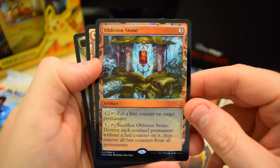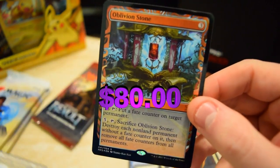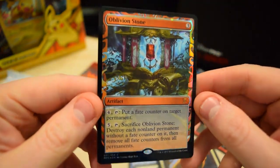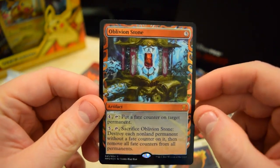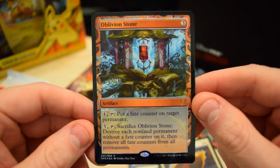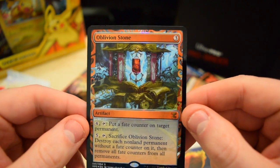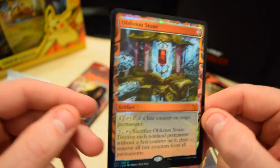Oh my gosh, we just got a masterpiece! Oh my gosh, we got Oblivion Stone! Holy crap, we just got a masterpiece. We've opened so many Kaladesh packs and literally the second pack of Aether Revolt and we get a masterpiece. Oh my goodness!